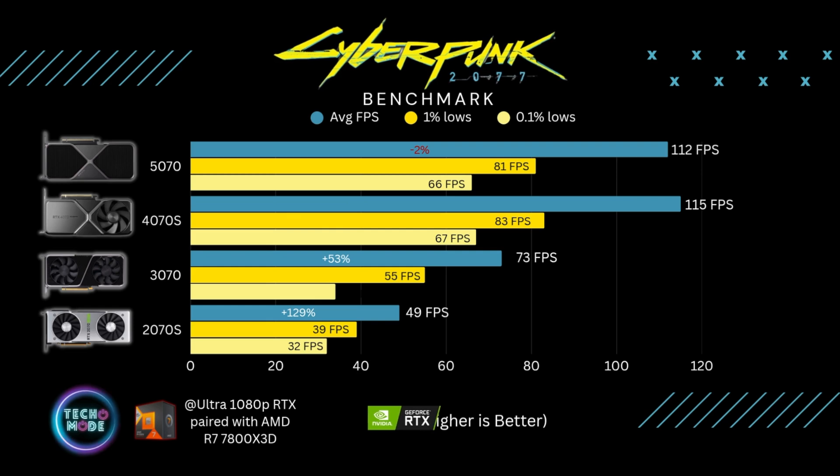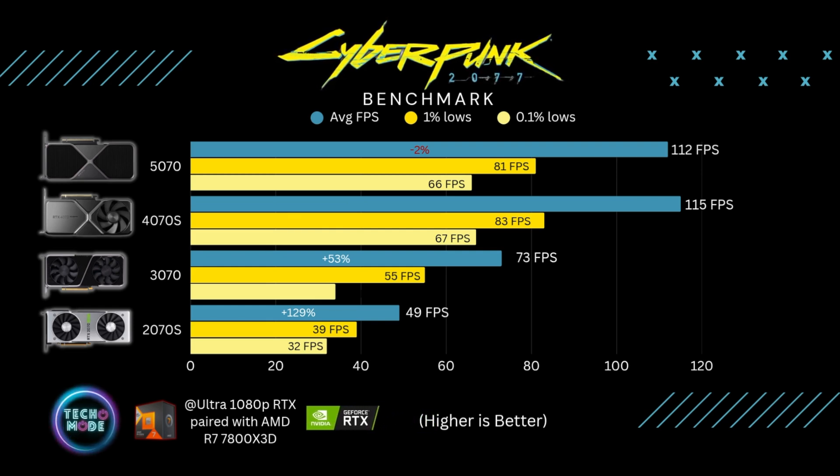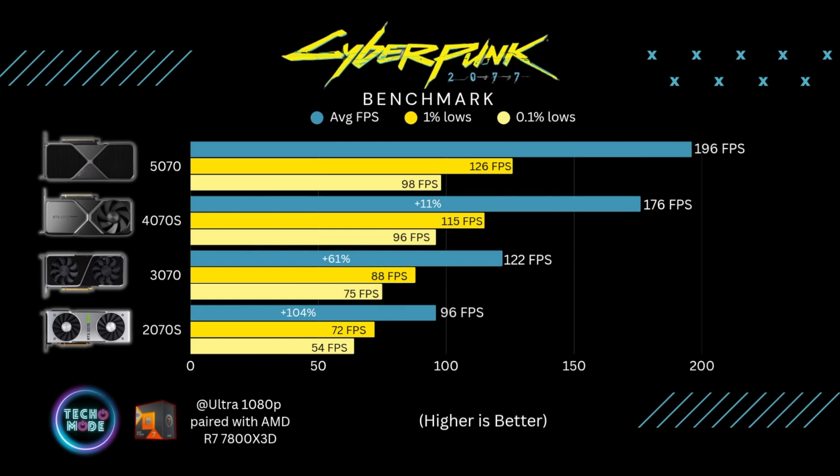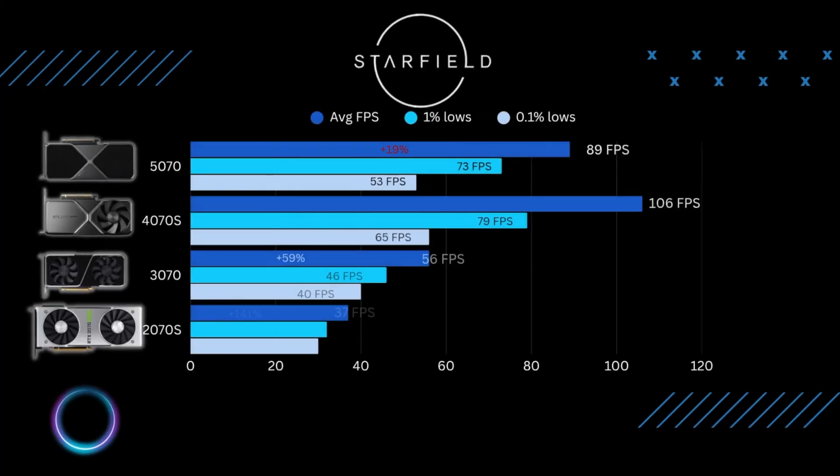At 1080p ultra with ray tracing on in Cyberpunk, the 4070 Super surprisingly beat out the 5070 by about two percent. The 2070 Super still struggled to reach 60 fps with ray tracing on at 1080p, while the 3070 gave okay numbers. At 1080p ultra with no ray tracing, all GPUs shine — even the 2070 Super averaged 96 frames per second.